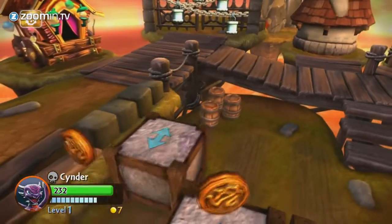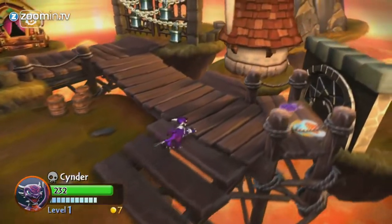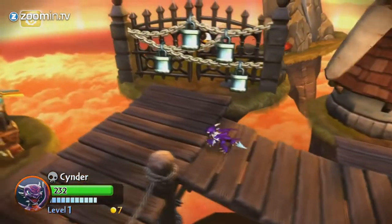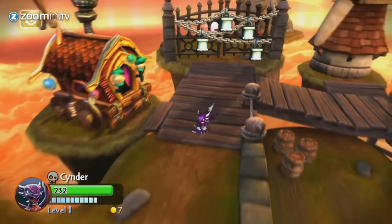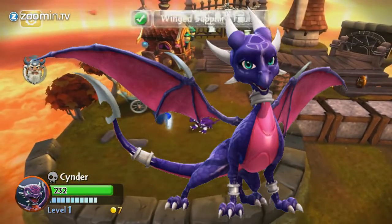A couple of years then went by after the final installment of the Legend of Spyro series and Skylanders was released, including a slightly redesigned Cinder, who was a part of the undead element of Skylanders' adventure and looked a bit like a mix between her corrupted form and normal form from the Legend of Spyro games.